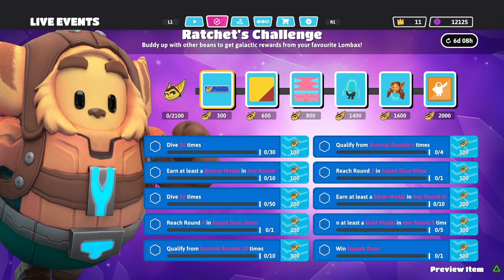You also need to reach round four in any squad duo show and qualify from survival rounds 10 times — that can be done in any kind of show. Survive four rounds and then survive 10 rounds are challenges you should be able to do in any type of match. Survival rounds are the ones where you just have to survive, and they can be done in duos, singles, or quads.